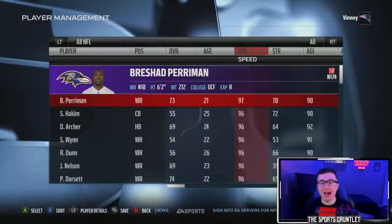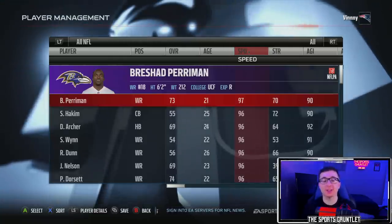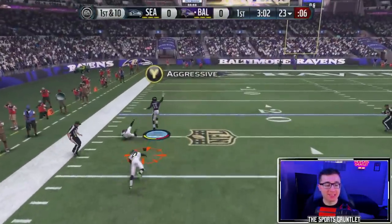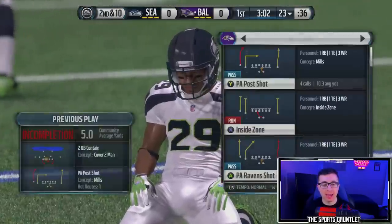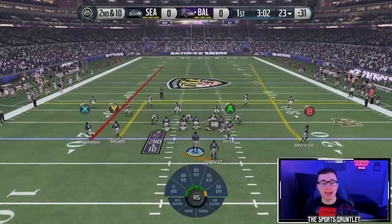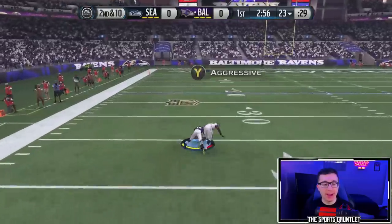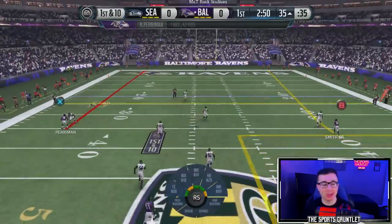For Madden 16, we have a player who wasn't even in the top eight fastest last year because he's a rookie this year: Brashad Perriman of the Baltimore Ravens with 97 speed. Perriman gets open one-on-one with Earl Thomas but cannot come up with a catch — we're trying to burn the Legion of Boom. This game is probably the slowest Madden I've played, so even 97 speed feels slow sometimes. But Perriman makes the catch — what a catch, though he couldn't keep going after securing it.